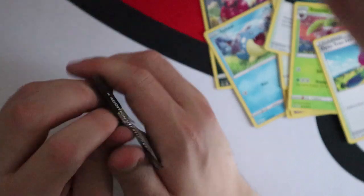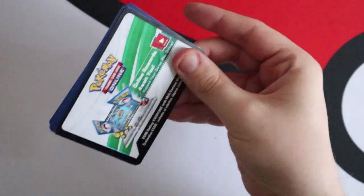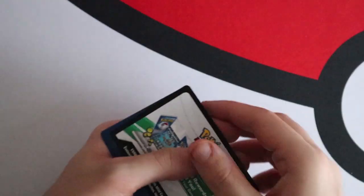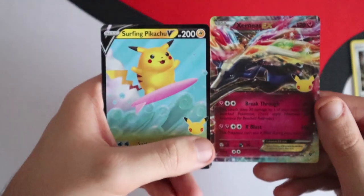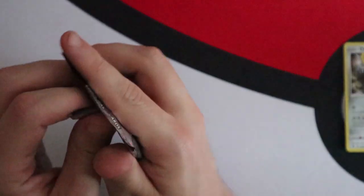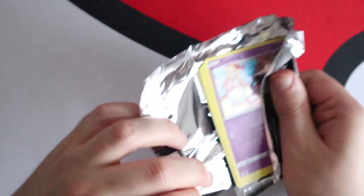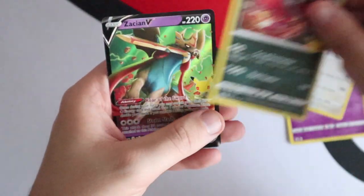Into the Celebrations packs. First pack: Kyogre, Dialga, Cosmog and a Lunala. Second pack: Dialga, Cosmoem, Xerneas EX and a Surfing Pikachu V — very nice. Third pack: Cosmog, Lugia, Evil Ball and a Zacian V — is that your first one? Yeah!